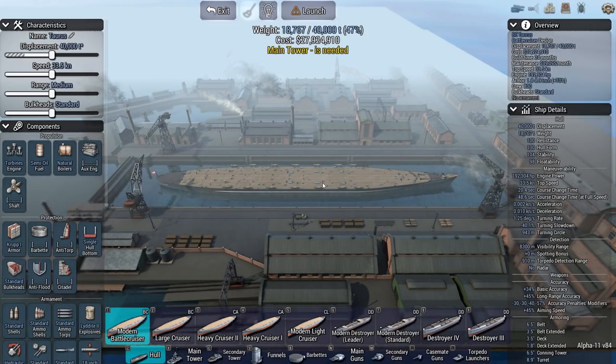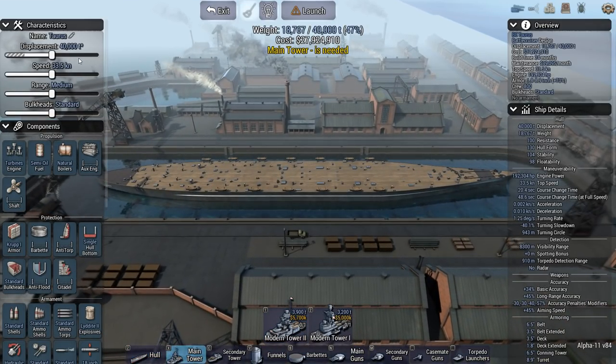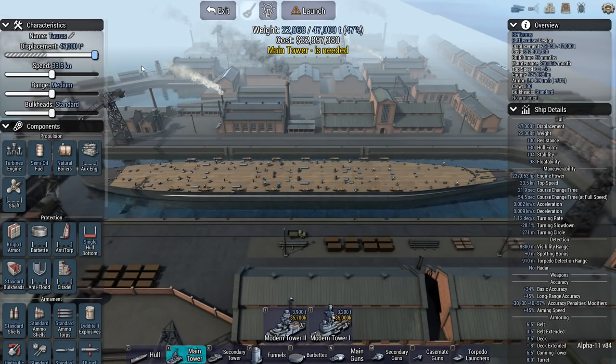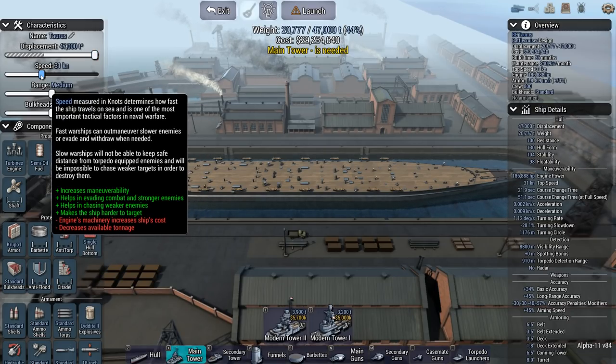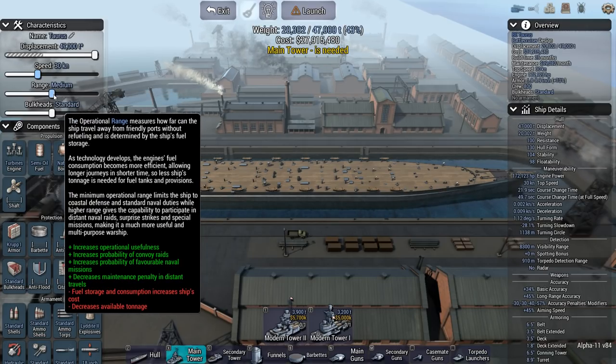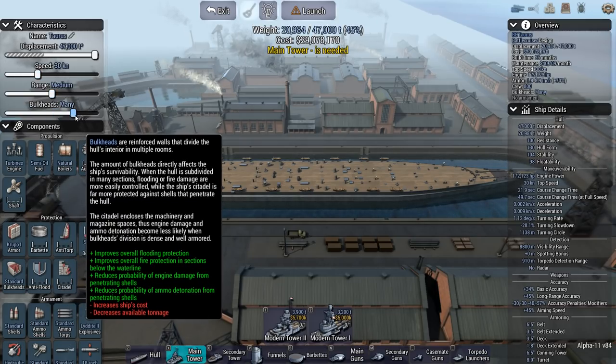Miklos Horthy design constraints: this is a battlecruiser turned battleship with German engineers making it equivalent to the Bismarck, sparing no expense. It needs an ABC-XYZ turret configuration with four double 15-inch and two double 9-inch turrets. Maximum displacement is 47,000 tons. Minimum speed is 30 knots — if I can speed up later, great; if not, tough. I'd rather have more armor. Range: medium. Bulkheads must be many at minimum, probably more. No compact secondary tower — light secondary tower and modern secondary tower are okay.